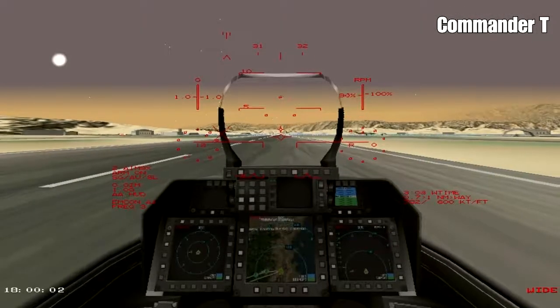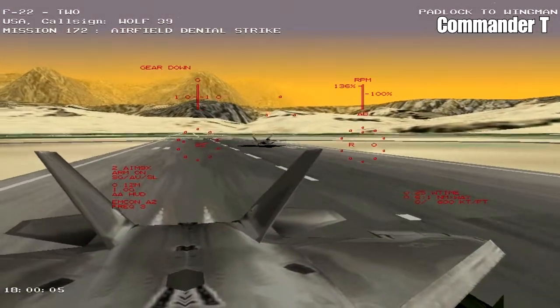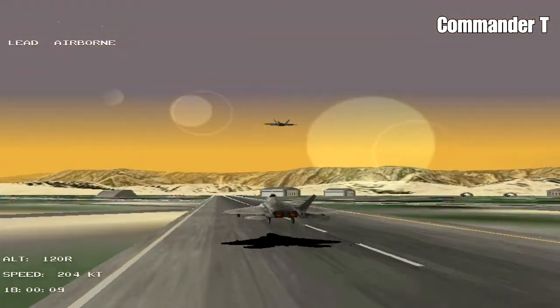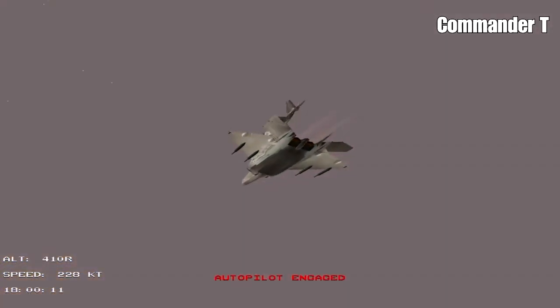We start on the runway this time, and we've only got one wingman with us. Let's go full power and take off. We're airborne - press G to get our undercarriage up, and we're going to flick on the autopilot.